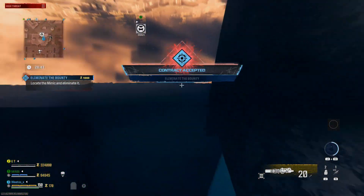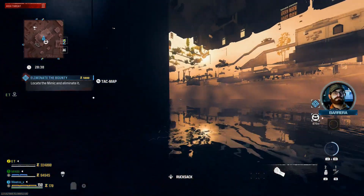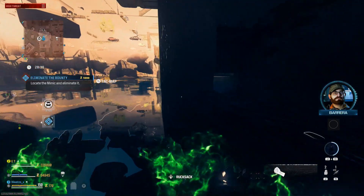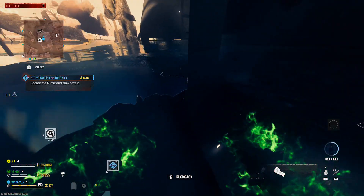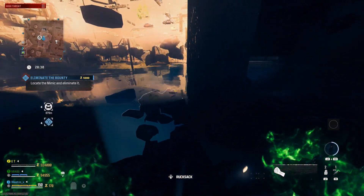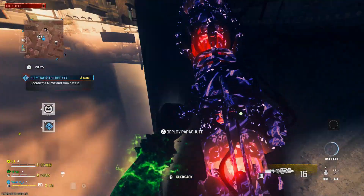If you ever get stuck when you're trying to do stuff, just turn around the opposite way and fly away. If you can't fly away, just try crouching and cutting parachute — you usually get out nine times out of ten. Just watch out when you're under the map because there can be death barriers, so I recommend a few self-revives, but you usually self-revive your way back up.